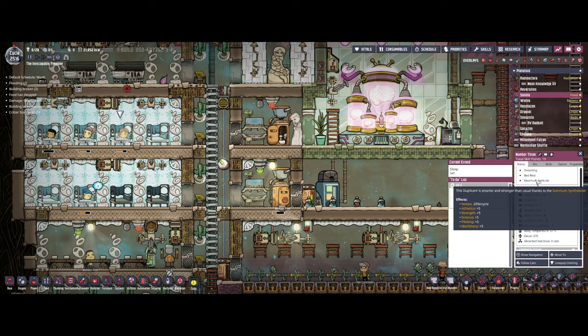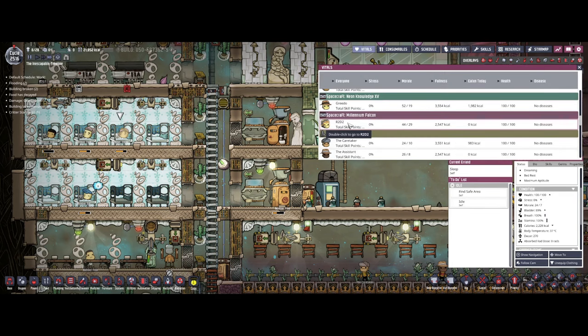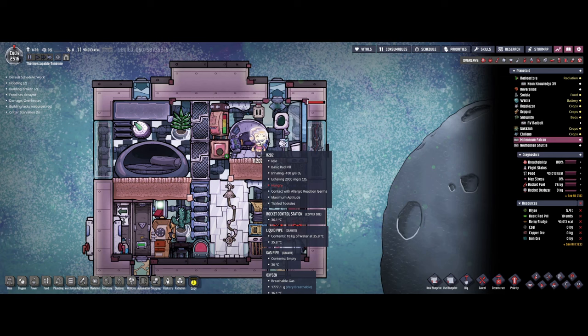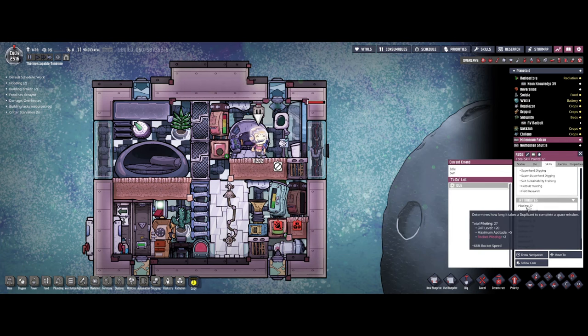It also gives five points to piloting, which is really nice because piloting will raise fairly slowly and a lot of dupes don't pilot very much. But if they do ever take the helm for any reason, having five extra piloting skill is pretty useful. For example, my dupe R2-D2 is my mining pilot — he's got 27 piloting, maxed pilot at 20, with rocket piloting giving an additional plus two, and maximum aptitude gives him five more. So at 27 piloting he's getting a plus 68% rocket speed, which is fairly significant. It's a nice little bonus skill to have from a Somnium Synthesizer.